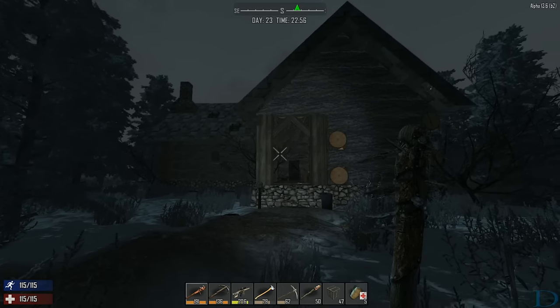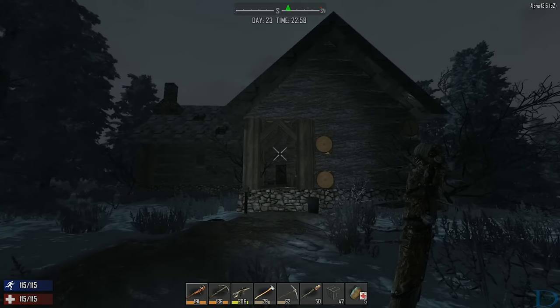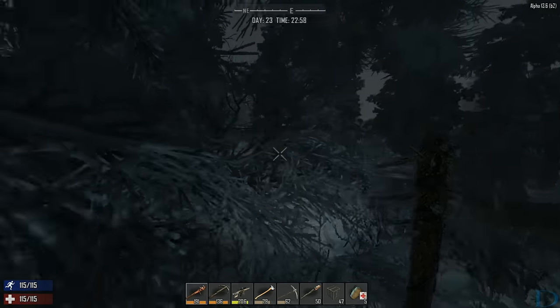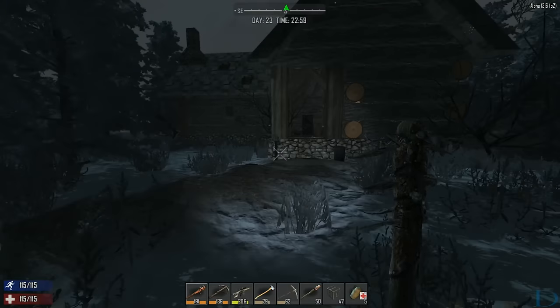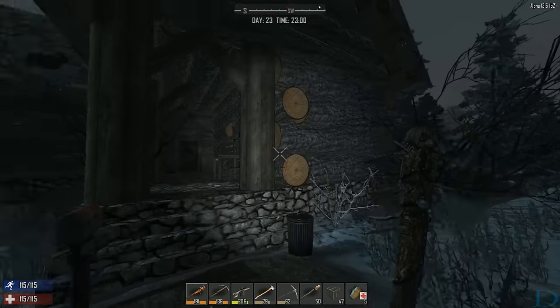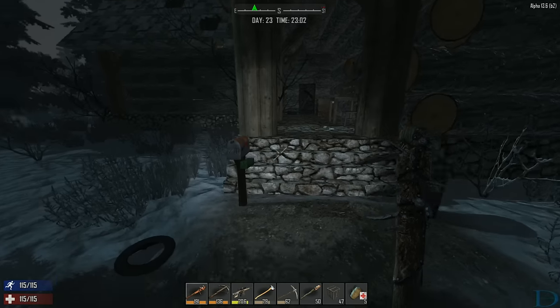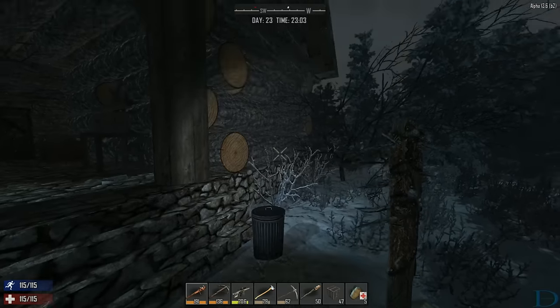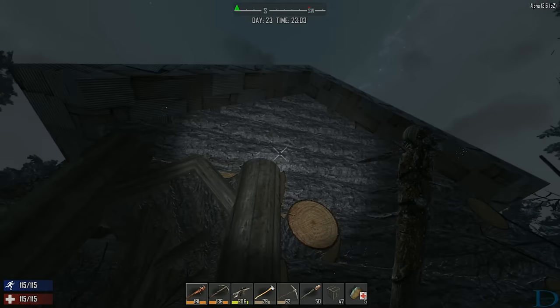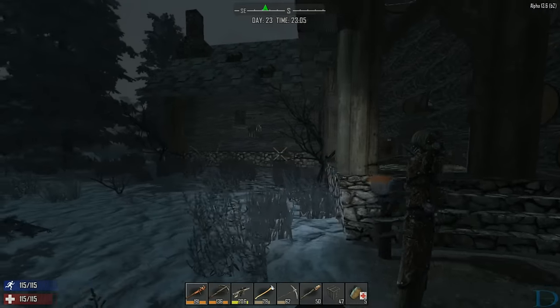Hello! I was playing and I thought I would show you. This is the cabin that is in the snow biome. It's rare to find — this is the very first time I have found this cabin. It's a log cabin and it has hidden loot.